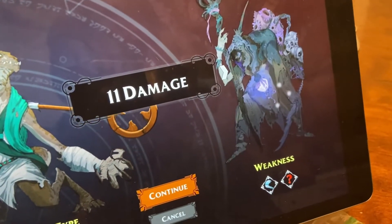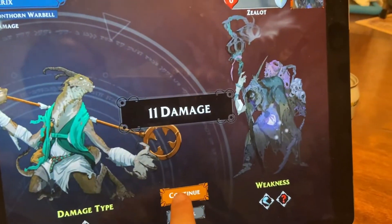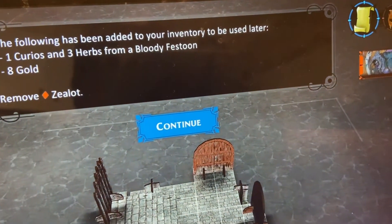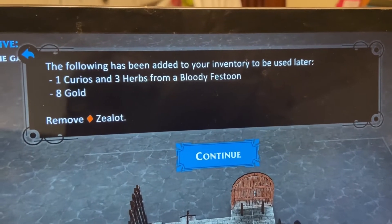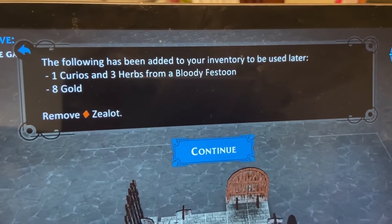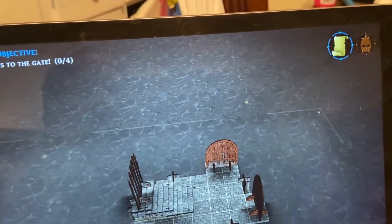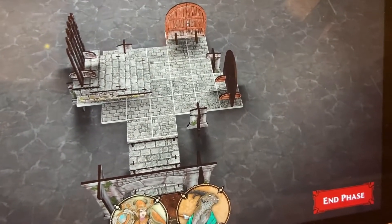Two more successes - this thing is going to get wasted. 'It is the path to a better future.' The following has been added to inventory: one curios, three herbs from a bloody festoon, eight gold. Remove zealot. All right - we got through that part, not too shabby at all.